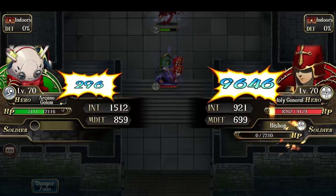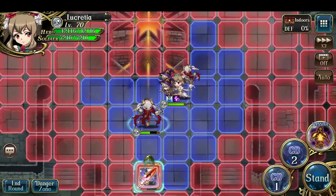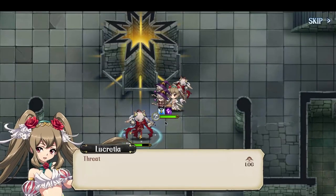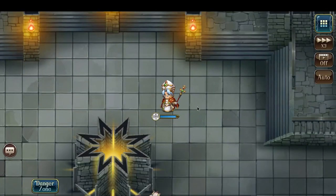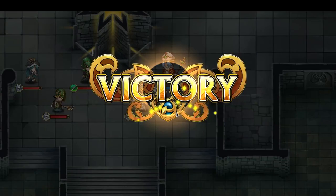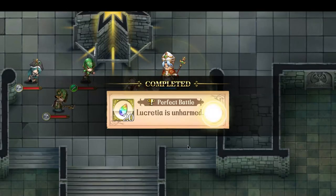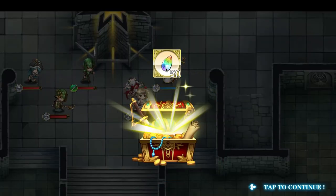It's going to come up, attack my arcane golem, and take a ton of damage. Finally Lucretia can just finish off the holy general. And there we have it — Lucretia is unharmed and you defeated the infantry general on the first turn, grabbing the rewards.